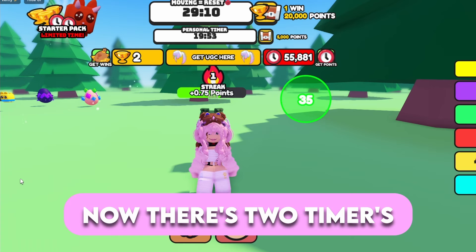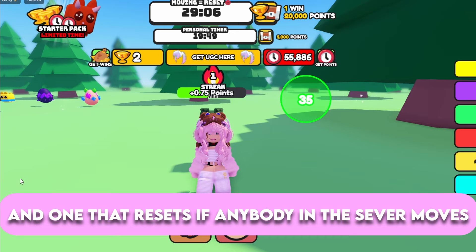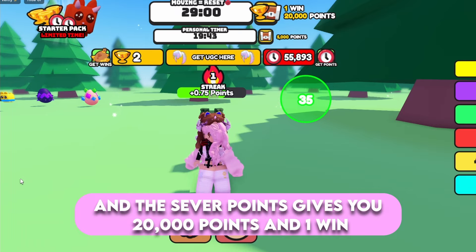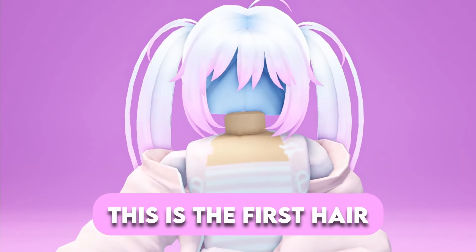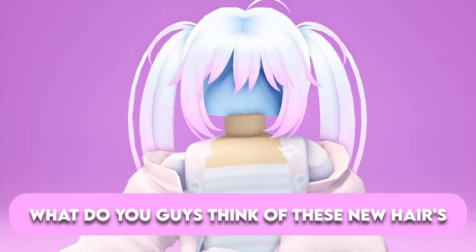There are two timers — one for you that only resets when you move, and one that resets if anybody in the server moves. Your timer gives you 5,000 points and the server timer gives you 20,000 points per win.